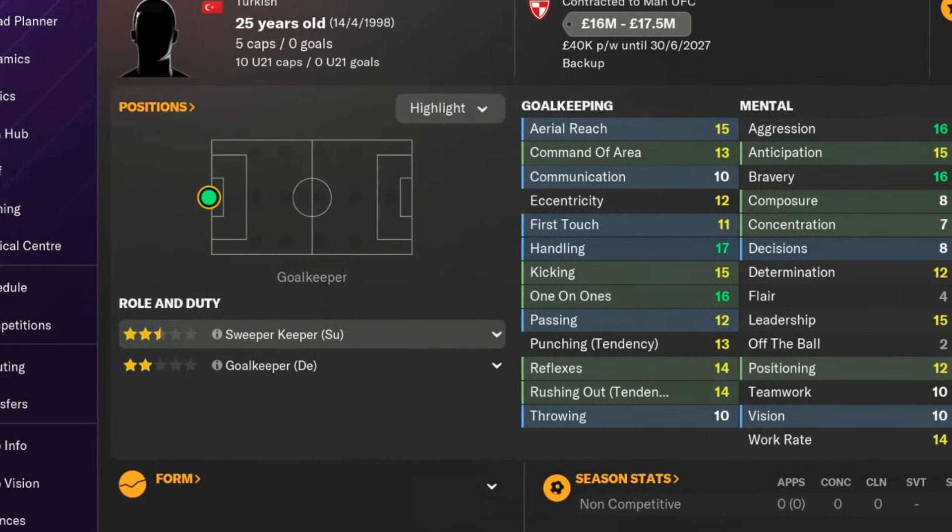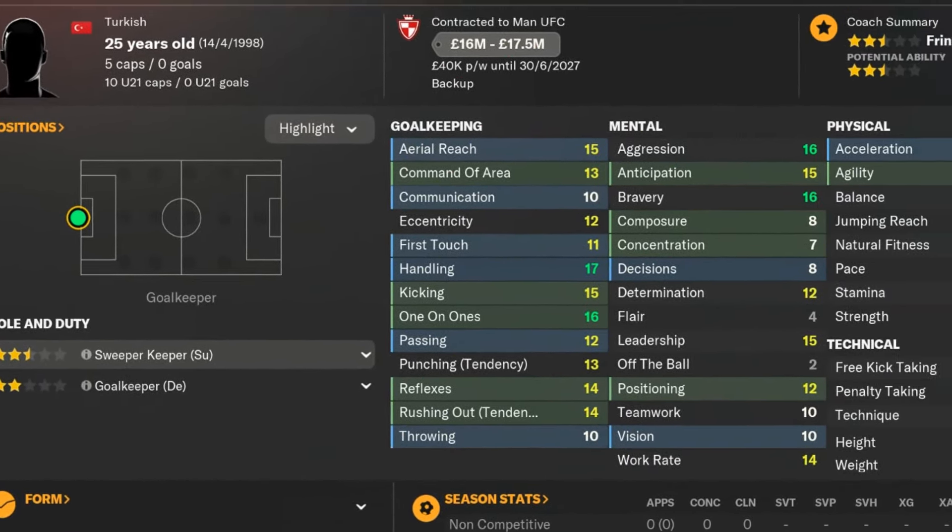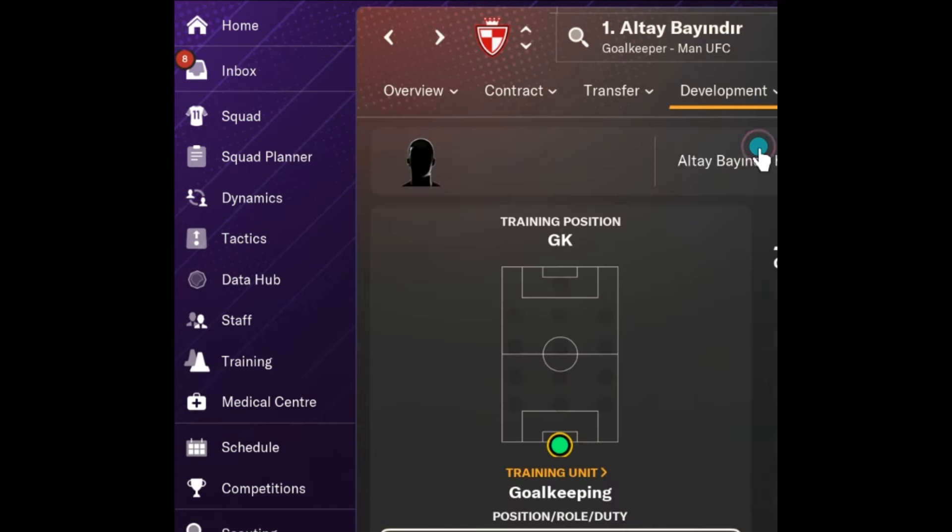I went up to my 6 foot 6 goalkeeper and said, you could be up front for me. 16 strength, 19 jumping reach. He's not allowed to be a striker right now — the game doesn't allow it, so I have to literally force him to be there. Let's see how long this takes for him to turn into a striker. I want him to become prolific.